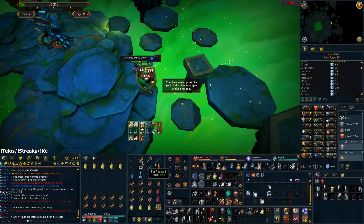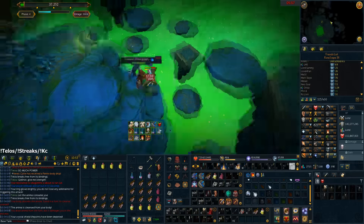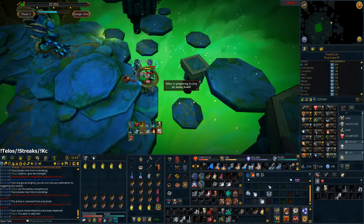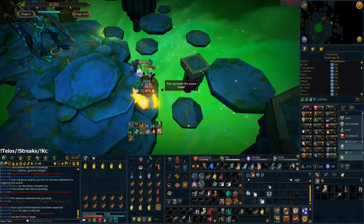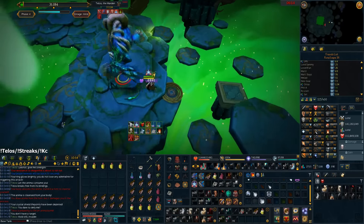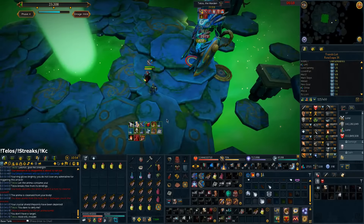There's a new Telos P5 rotation that essentially guarantees you a zero font, or if you actually end up having to abort then you'll still have natural instinct for a pretty easy risk at the end. It involves eating quite a few rocktails, so if you're not very good at P1-4 then you probably don't want to take a look at this one, but take a look at the one that I'll link on screen now.